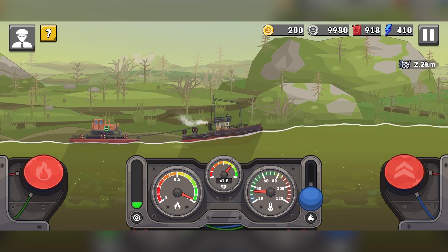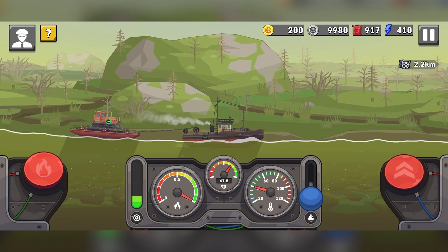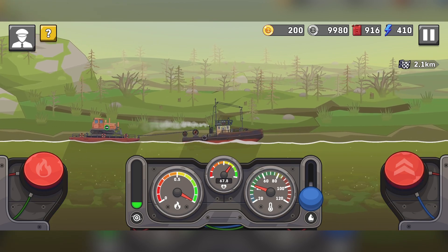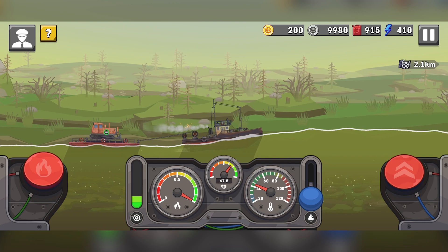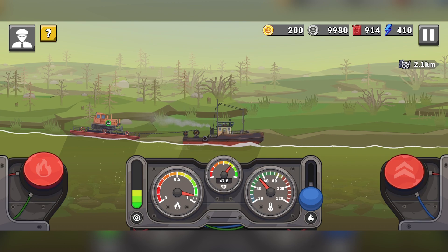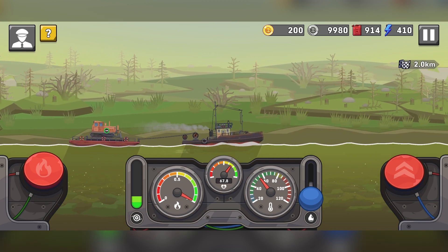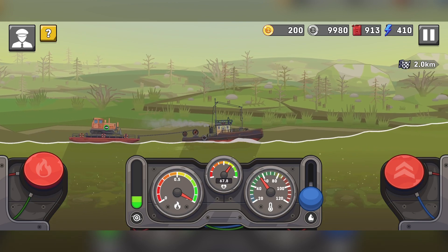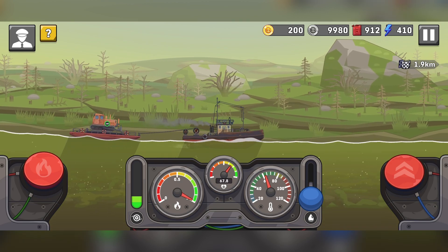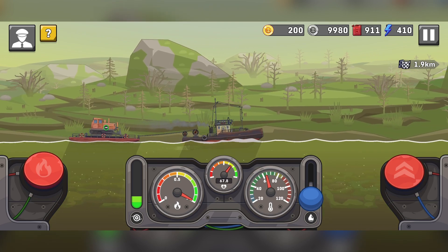We've loaded up a tugboat and popped one of the bulldozers on the back, and now we're heading off. A little thing about the controls: on the right-hand side is the throttle — press that to move forward. On the left is the boost button, and we want to use that to get over any waves and crests. You saw I didn't quite get over that swell, but as we come up again there's going to be another one, so we press it just to get a little bit of speed to go over the top.